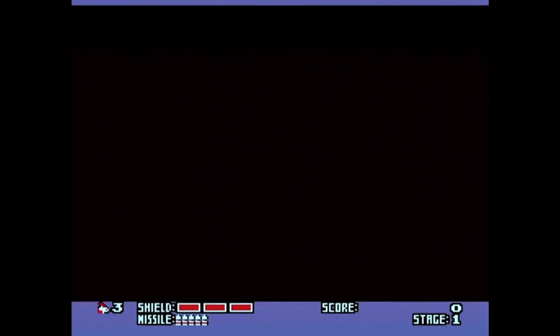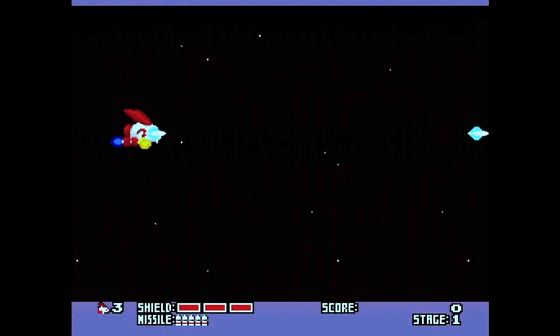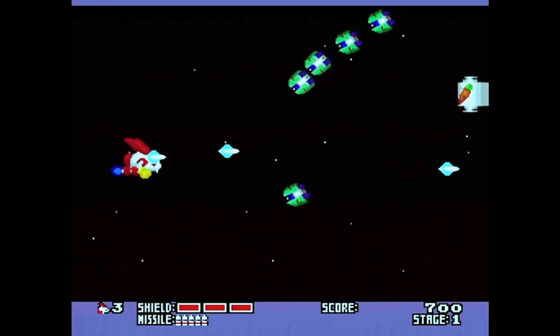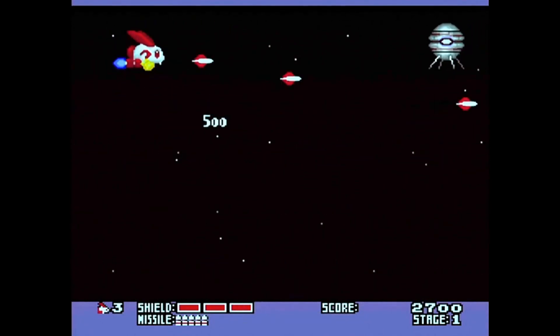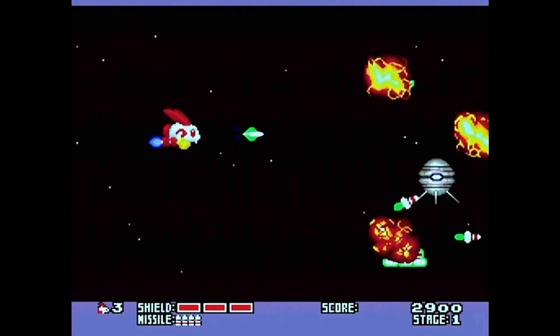As you've already seen, it's a horizontally scrolling shooter. You get three credits by the looks of things, no other options. I've switched the auto fire on on the PC Engine pad. I always get the buttons the wrong way around — one button is shot and the other fires missiles.